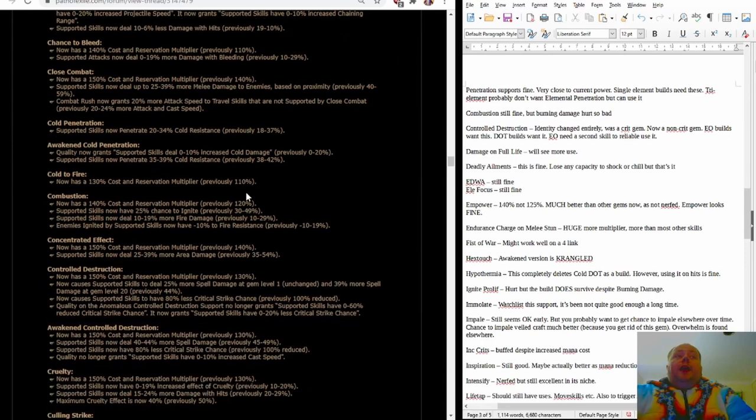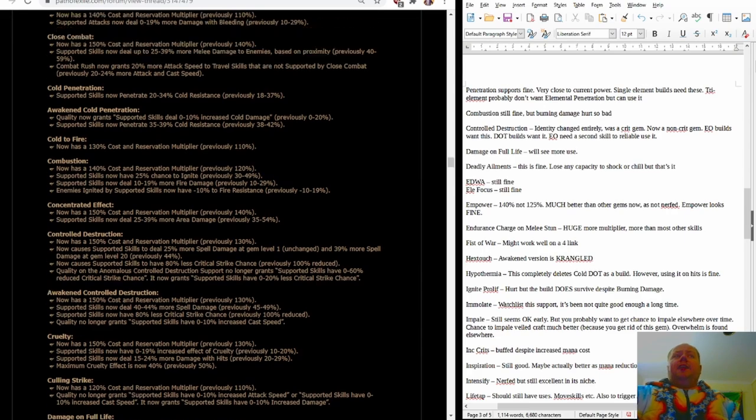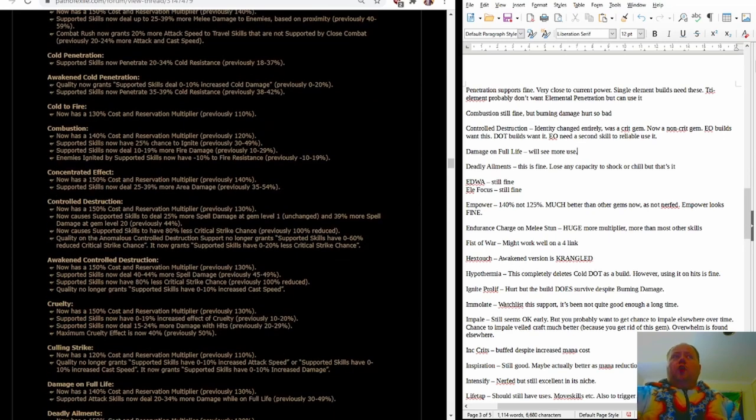Cold Penetration is fine — very close to its current power. Single element builds will definitely want to use Penetration Gems now, partly because they're just the least nerfed of anything. Tri-element builds don't want Elemental Penetration — you want Trinity instead. Combustion is still fine, but Burning Damage is hurt so badly that it's going to be quite a bit weaker. Burning Damage is now 140% cost multiplier instead of 120, which alone is a considerable increase in mana you're going to be burning through on an already mana-intensive skill like Fireball.